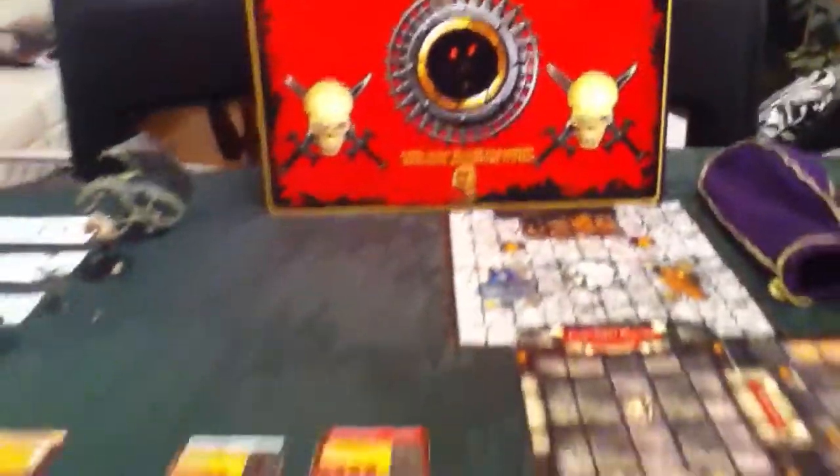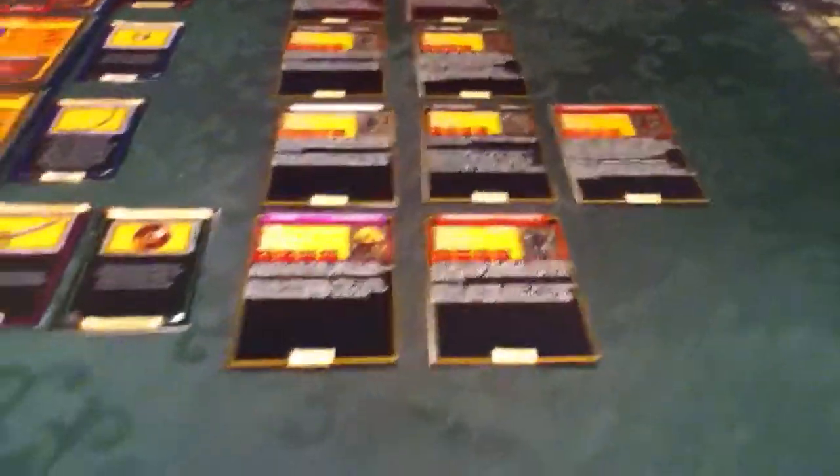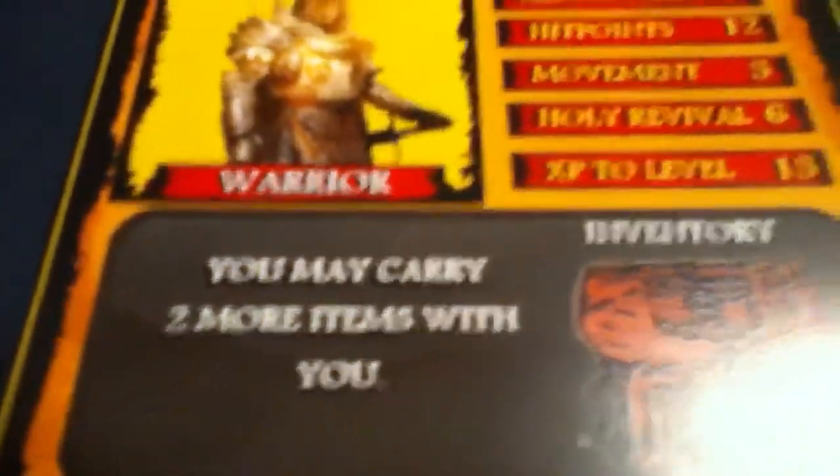Again, this is concept art. All of the hero cards are gone. Here's the concept art for the new heroes, and they all now have new stats, new cards I'm going to show you. Inventory — they can carry two items with them.